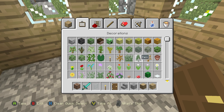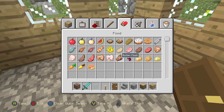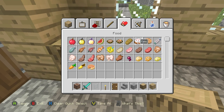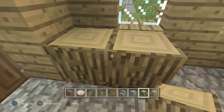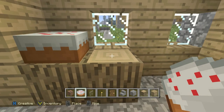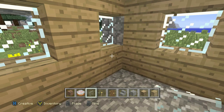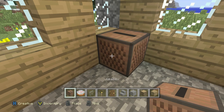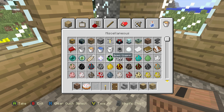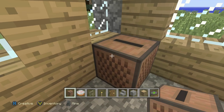Let's see how we should decorate it. I'd make a table here — here's a cake. You can get a cake right there, eat it, and then place a jukebox and play some music. I like the Cat disc — look, there's a cat!